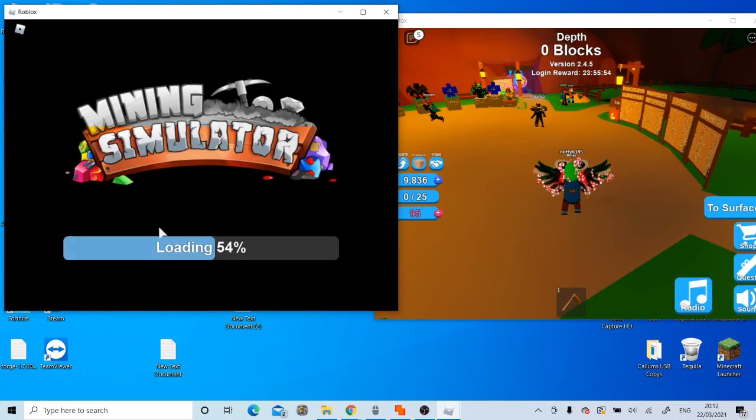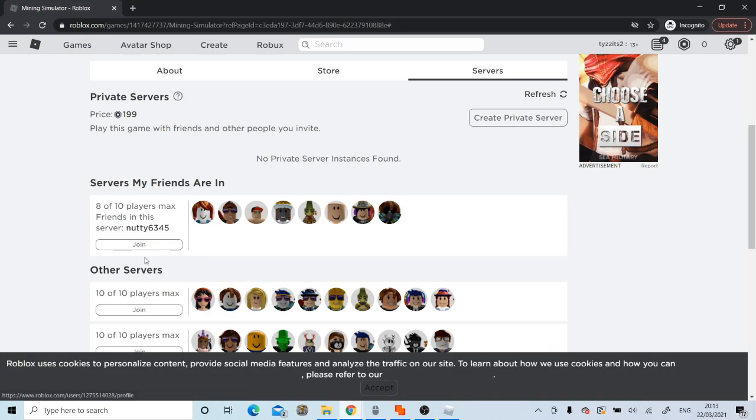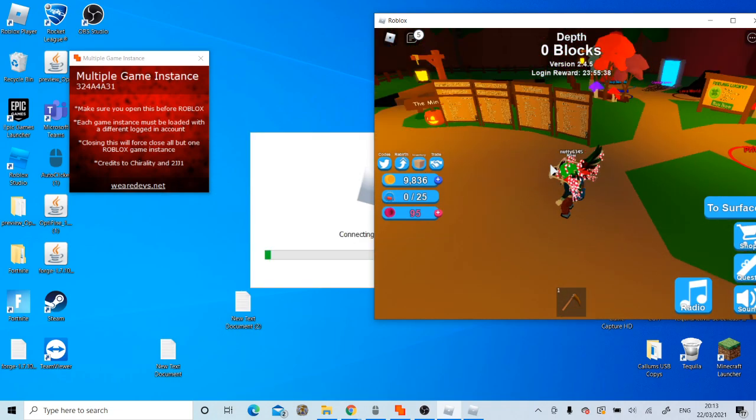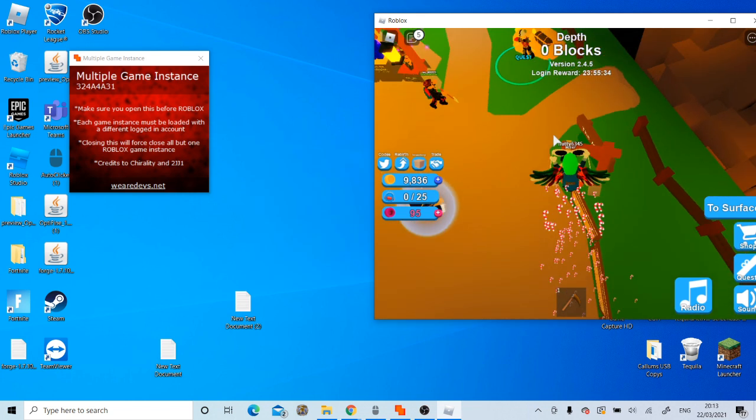Once this loading bar fully fills in, it should say 'you are already in the server' — this is good. You're going to want to give it about 4, 5, 6 seconds, and then leave, and then just join back. Simple as that. The dupe glitch works — the other account will have at least the stuff we were wearing, and we'll see if it duped the crates as well.